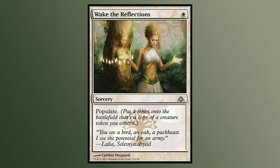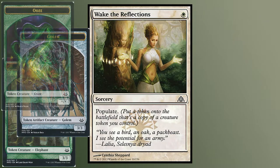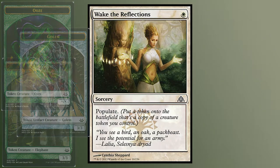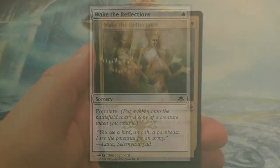Wake the Reflection. A sorcery that has one word: populate. Populate lets you put a copy of any creature token you control onto the battlefield. This can be a super powerful ability in this set and in general. Some of the tokens you can create from this set are 3/3 Elephants, 3/3 Golems, and even a Star/Star Ooze for 1 mana. The flavor text is wonderful: 'You see a bird, an oak, a pack beast. I see the potential for an army.' This quote speaks a lot for what the Seleznia believe in.